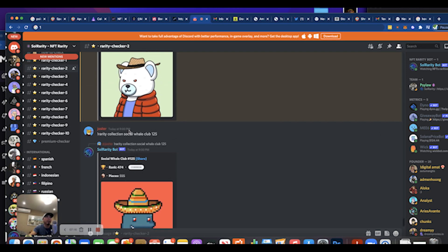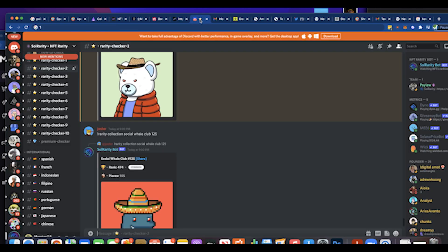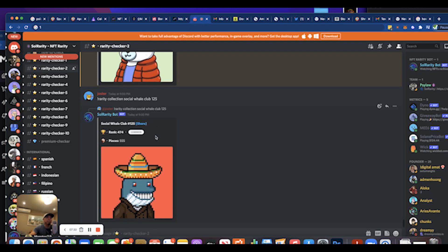So this is how I look up rarity when you can't find it on Rarity Sniper or any of the other established websites. When a collection is brand new, use Soul Rarity — it's a good tool, it's worked for me, and it's helped me get some good NFTs. I hope this video helps — let me know if you have any questions.